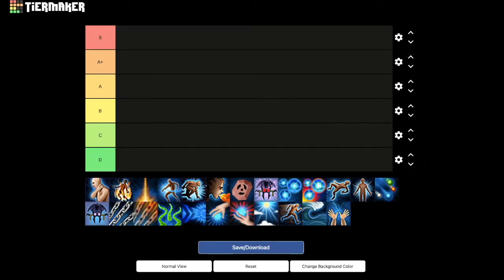Welcome to the RS3 magic ability tier list video. I figured it was a good time to release this as concentration blast and greater concentration blast just came out, and we also got a brand new T95 staff. I'm also a little behind on this — I meant to do it about a month ago — but better late than never. You guys know how tier lists work, so let's get started.